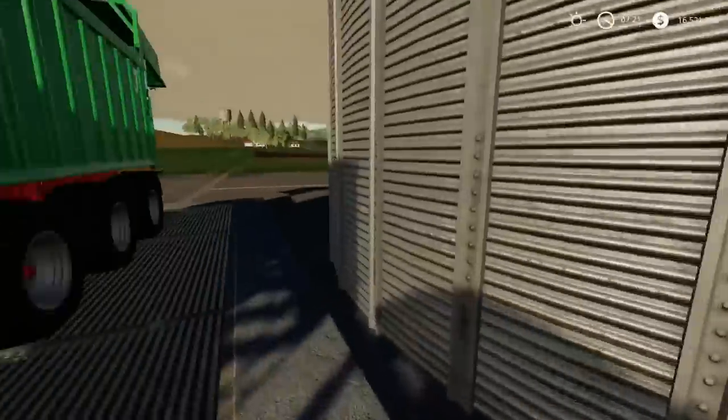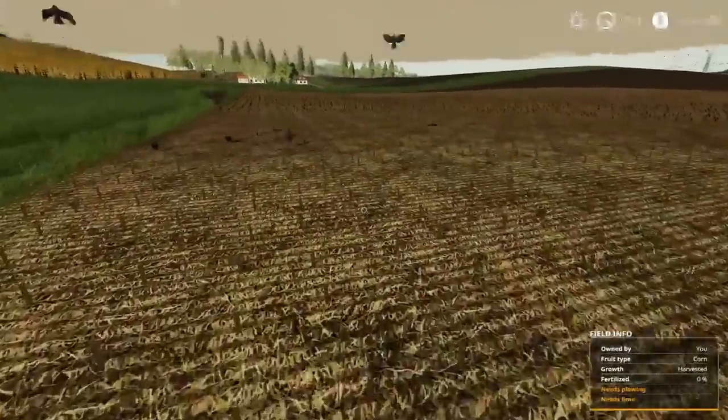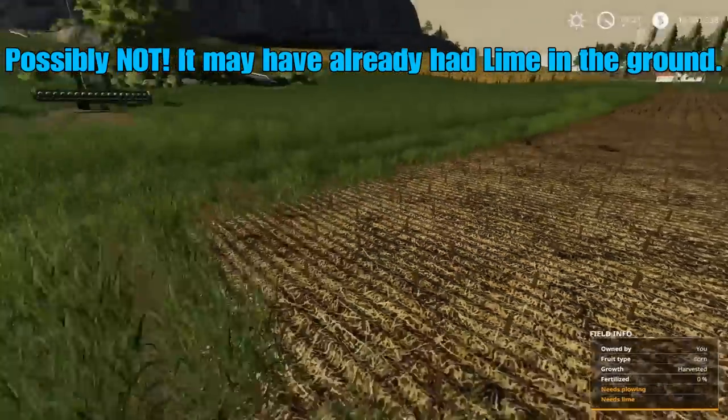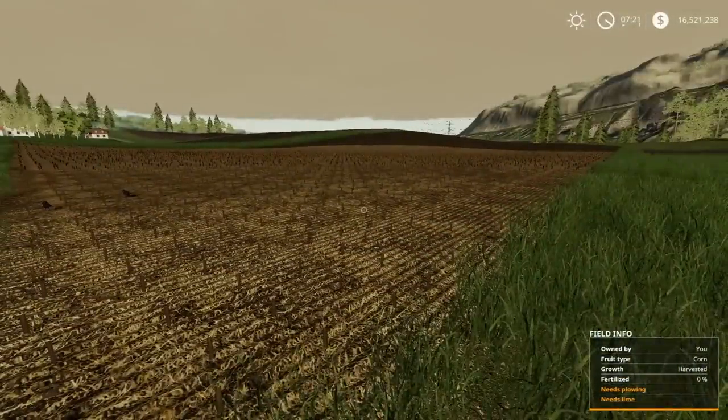What the field is asking for now is ploughing again, because it was a corn crop — it needs ploughing after every corn harvest. It also says it needs lime. I'm not going to fertilise yet. I'm going to plough and lime, and according to that help page lime gives you a 15% bonus. So we should technically get around 21,900 plus another 15% on top. That's the theory — let's go again.